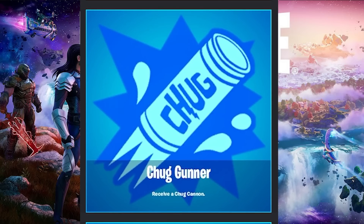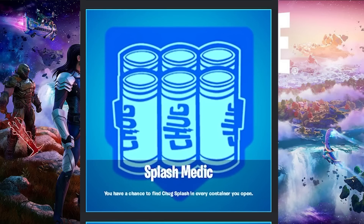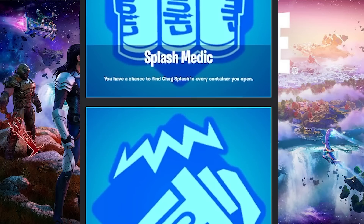The next augment is Chug Gunner. This one is incredibly simple — you literally just get a Chug Cannon when you get the augment. You don't get anything else, it is just a Chug Cannon, but a Chug Cannon is very nice to have. After that, we have Splash Medic. This one allows you to have a chance to find Chug Splashes in every container you open. If it's an ammo box or a chest, you will have an increased chance to get Chug Splashes from it, which is really good — especially in squads, duos, or trios — because you can heal yourself and your teammates. Definitely really good if you're the medic of the party.